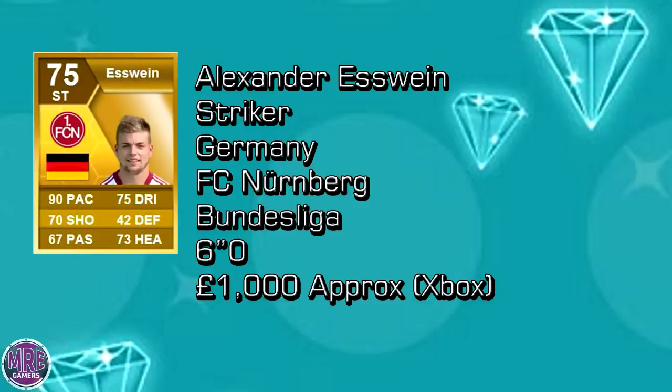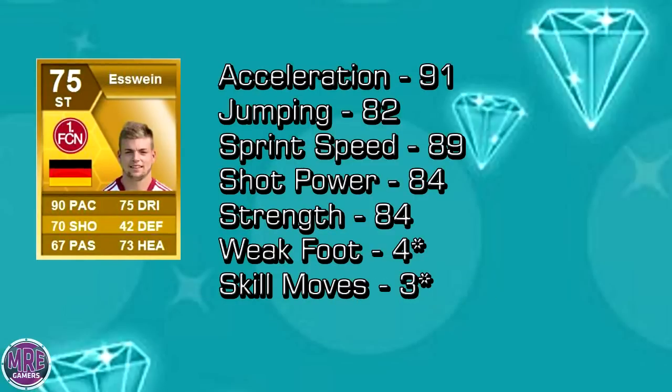Now we'll move on to some of his top stats. He's got acceleration of 91 — which is absolutely fantastic. He's got jumping of 82 — which is decent. Sprint speed of 89 — pretty good as well. Shot power of 84 and strength 84, with a four-star weak foot. Unfortunately he hasn't got four-star skill moves.